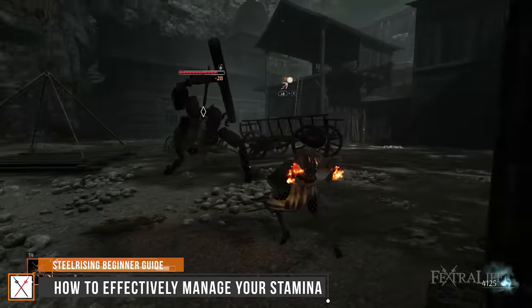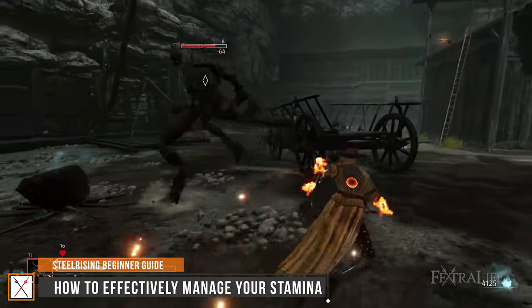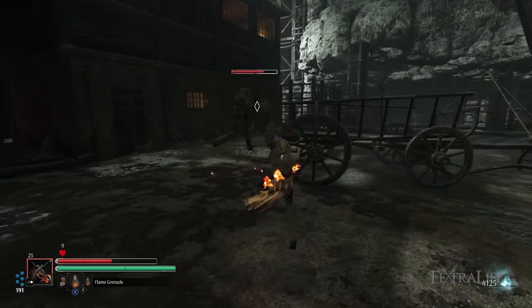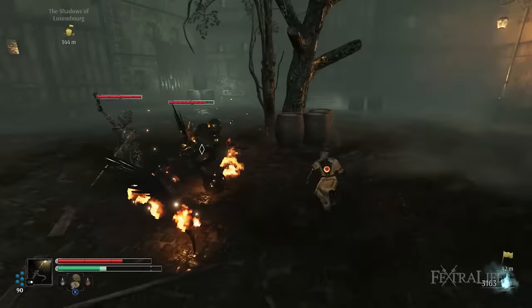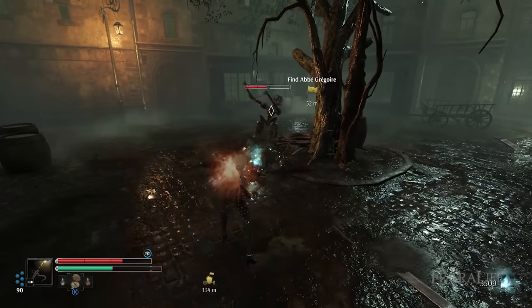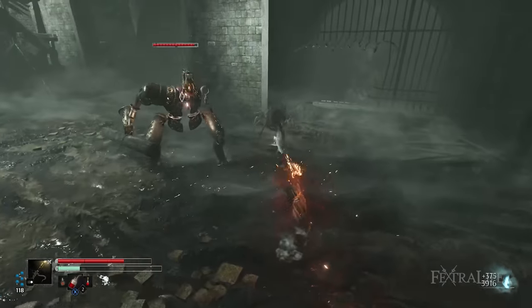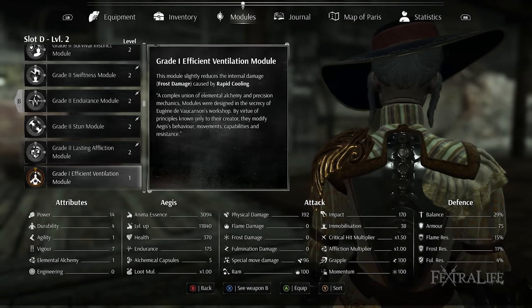Stamina plays a key role in every action performed by Aegis, whether she is jumping from one platform to the next, beating up mechanical armies, or evading incoming attacks. Remember to invest a couple of points into the Vigor attribute or wear specific armour if your class specialises in other stats. You will also need to purchase the Endurus module to raise your max stamina. Should Aegis's stamina run out causing her to overheat, all actions will momentarily be limited, leaving her susceptible to enemy attacks. However, you do have the option to press Y on Xbox to instantly replenish a certain percentage of it, but doing so repetitively will result in a full frost gauge, thereby freezing your character for several seconds. Be careful of automats like the Musketeer and Frost Acolyte since they inflict the frost status effect, which can combine with your rapid cooling mechanic to easily freeze you in place. The Efficient Ventilation module will help reduce the percentage of frost damage dealt to you.